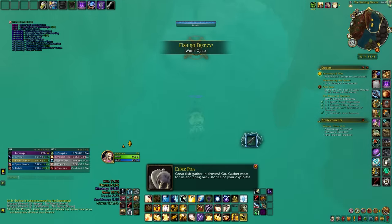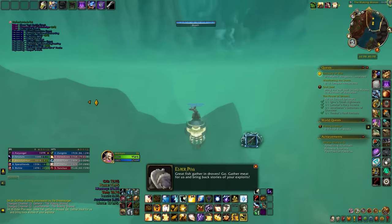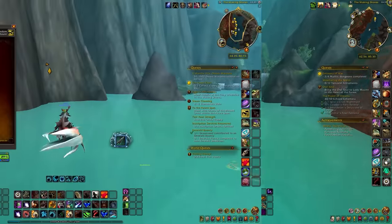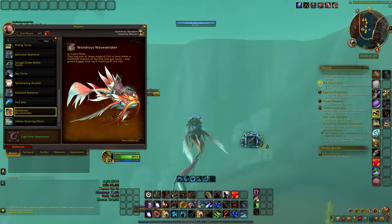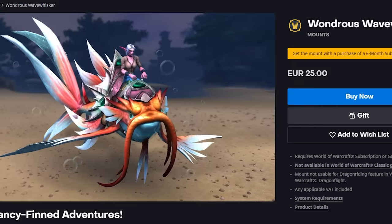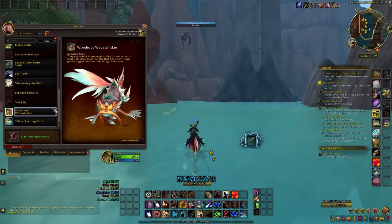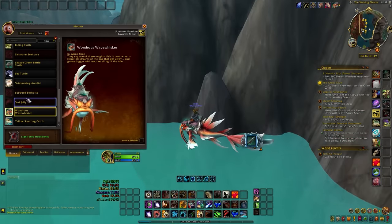Of course, it doesn't have to be an Oralite — these were just some examples of easy mounts to get that both fly and swim fast. The Wondrous Wave Whisker is another example that comes to mind. This mount is given as a gift from purchasing the 6-month or 1-year subscription to WoW, and if I'm not mistaken is also sold individually. I would say this is the easiest mount to get with the least amount of effort, but it requires real money, so it's up to you.